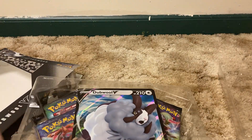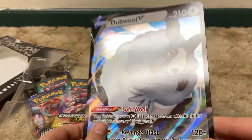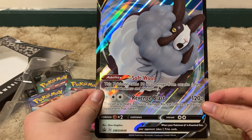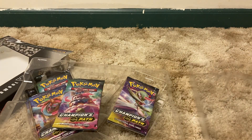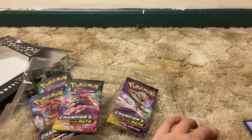Alright, so first, here's the Jumbo card. Very nice Jumbo card. Revenge Blast with 120. Okay, let's see. Where's this card? The smaller Dubwuf V-Box.